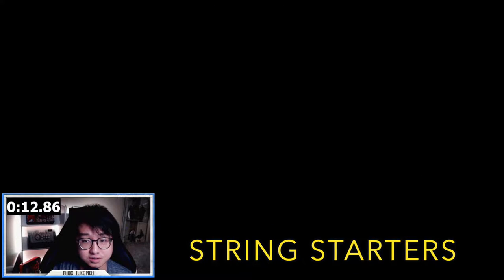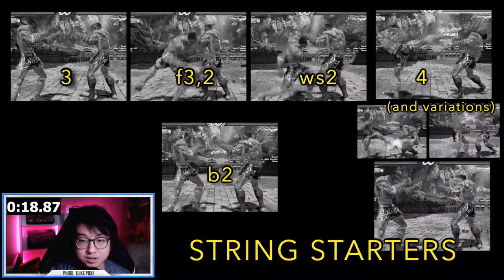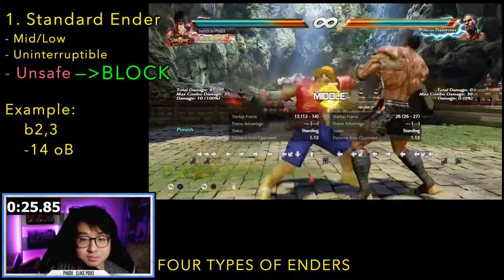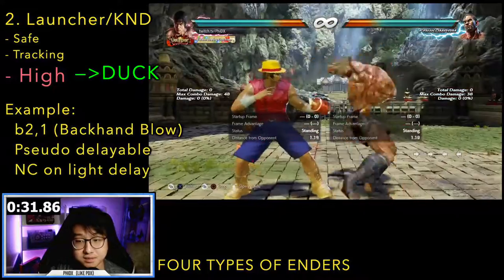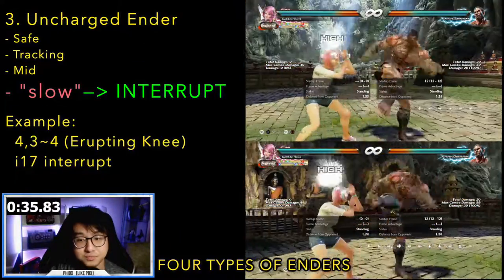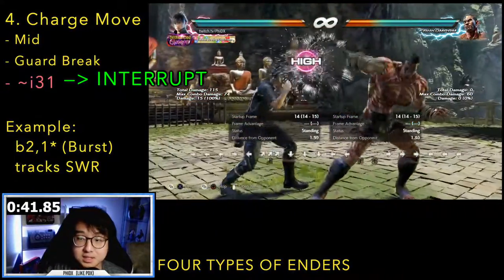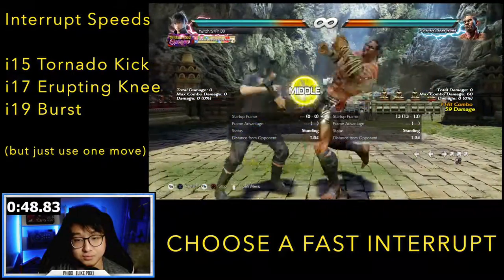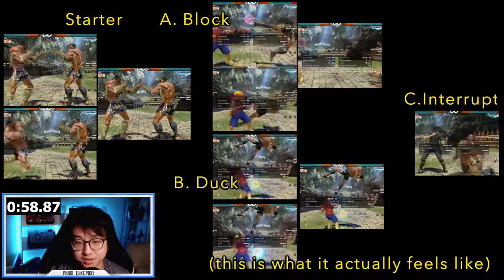First, scout Fakumram's charge mix-up starters: Standing 3, forward 3, 2, while standing 2, standing 4, and back 2. After using a starter, Fakumram has four move classes to choose from. First is the standard ender — a mid or low that's unsafe but can't be interrupted; these are all block punishable. Second is the non-chargeable ender — it launches or knocks down, so duck these. Third is the uncharged charge move — these are mid and tracked both ways, so counter-hit interrupt them. Fourth is the charge move — all are mids; these can be counter-hit interrupted or sidestepped. To summarize: block the starter, then decide if you want to block, duck, or counter-hit. If the starter hits you, you can't try to interrupt. Guess correctly over and over until you win.